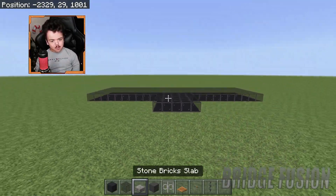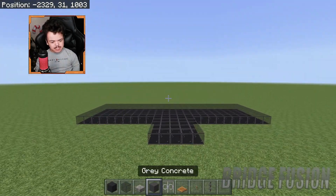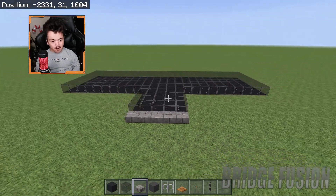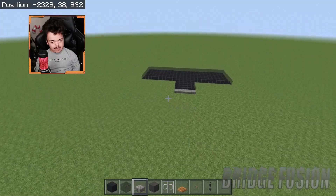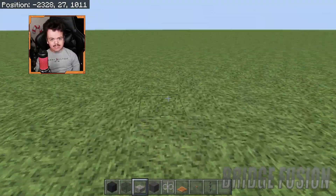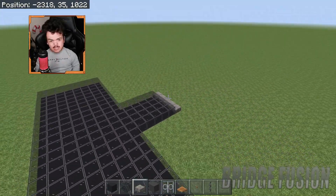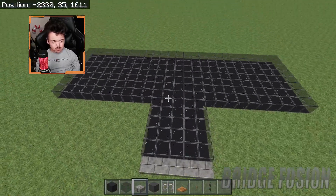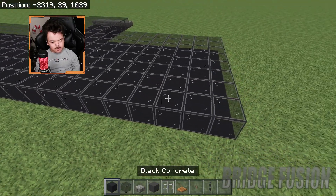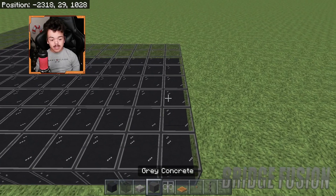Once you've got all of that filled in, get your stone brick slab and do a little part just right there, because that's how it looks more like a ramp — that is the part WWE usually has. Sometimes the ramp is longer in some arenas, sometimes it's shorter, so we're going to go with this one for now.